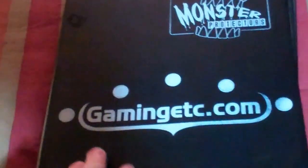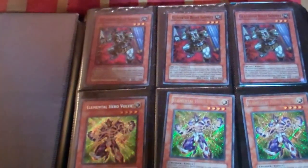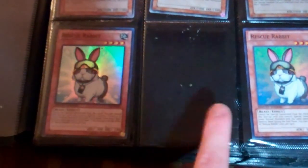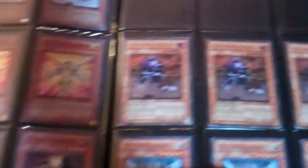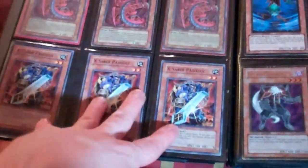Now for the two dollar binder — everything in here is two dollars each or any three cards for five dollars. Super Salmonites, secret Voltics, super Rescue Rabbits — also have a third one if you need it. Hobby League Decos, DT Arabellums, ultimate Decos, ultra Nova Summoners.